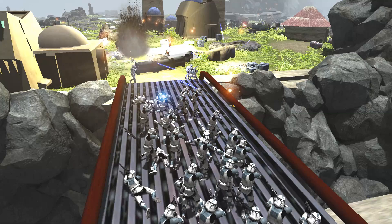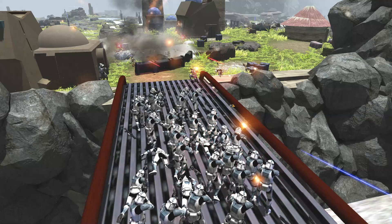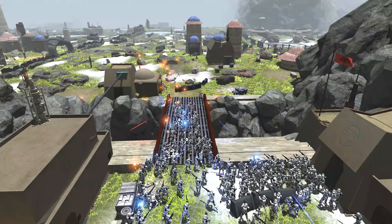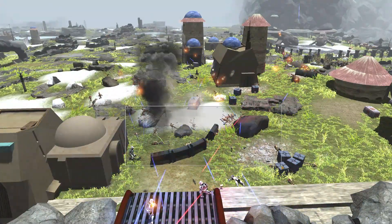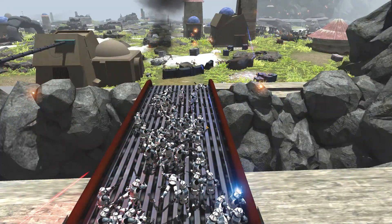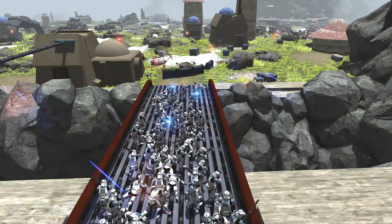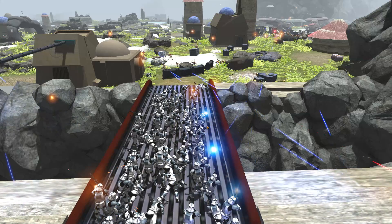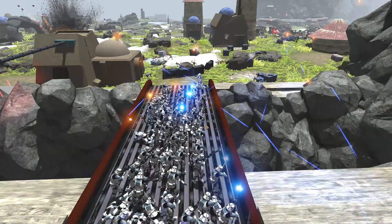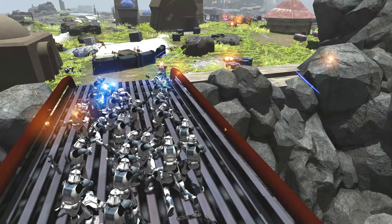The bridge is continuing to receive a lot of fire. That must have been a mortar shot right there — a little bit of shelling from the clone troopers, although it's probably going to end up being fairly defensive since I don't think it has much range past this area. If the droids stop the Wolf Pack from coming forward, the mortar can hopefully stop the droids and they lose all the progress they've made in this planetary invasion thus far.